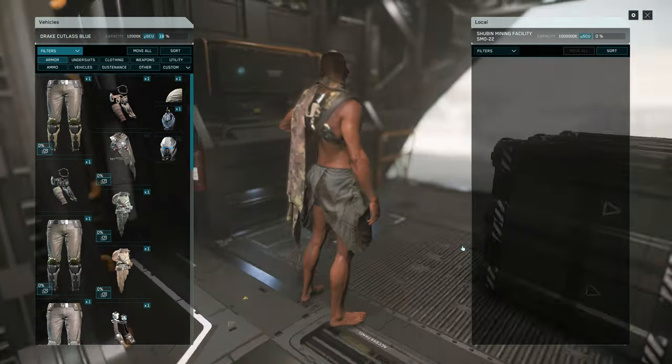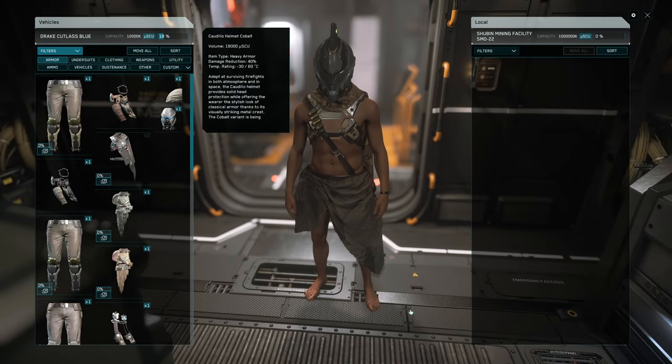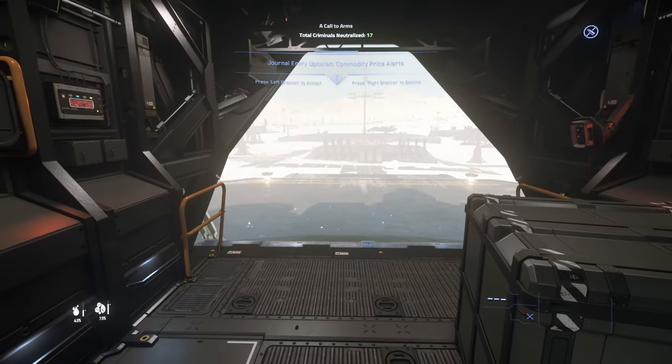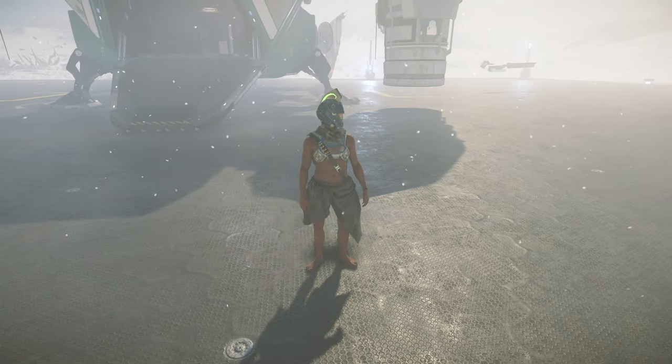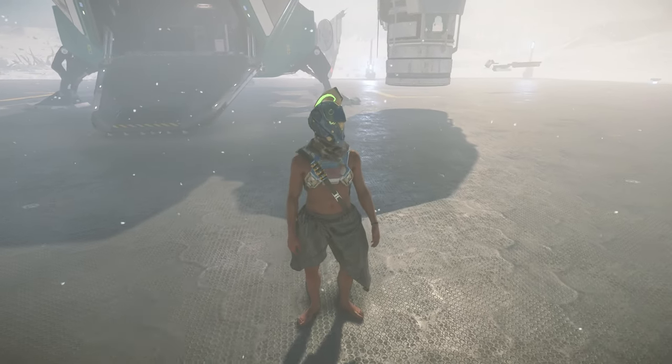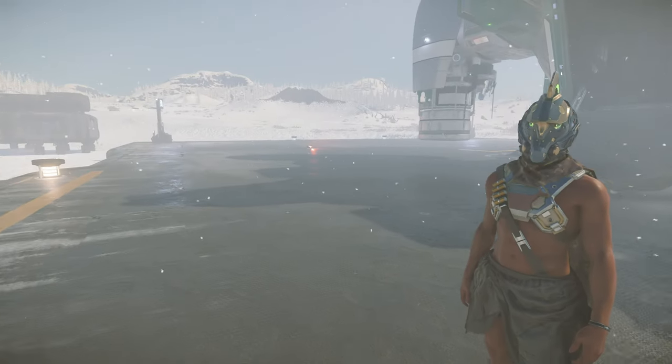You will find that wearing any type of armor will just plain work — it really doesn't matter what type it is. It's also now possible to walk out in space while visibly wearing nothing but a helmet. Pretty cool, right? But this only scratches the surface of what's actually possible.